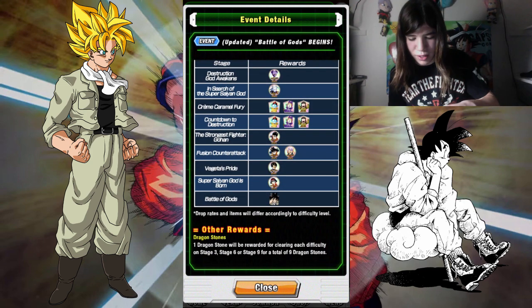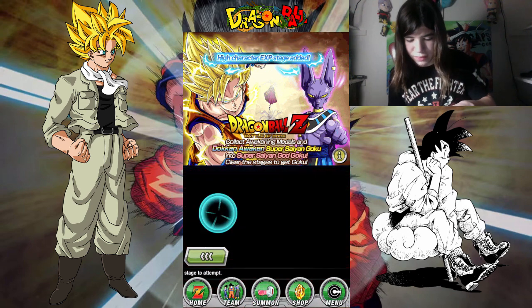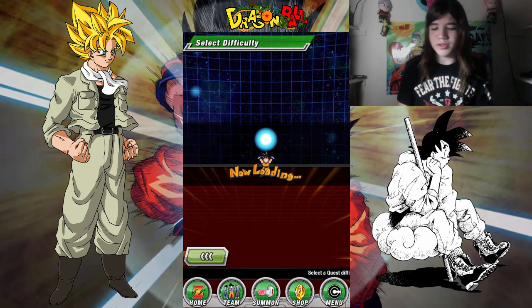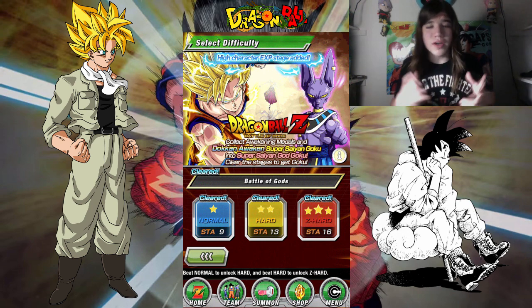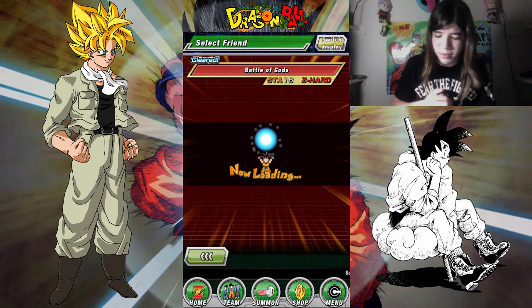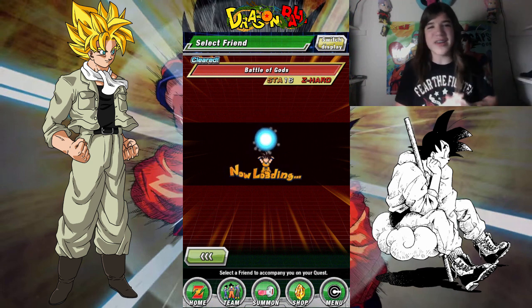So where we're going to go to get him is we're going to go to the Battle of Gods event, and we're going to go to Bless. So now that it's loaded, we're going to go to Z-Hard, because hard and normal are for fools — you can't handle the real world.